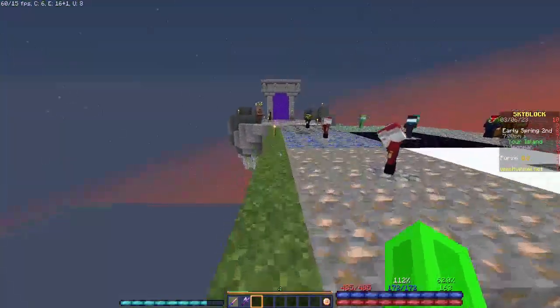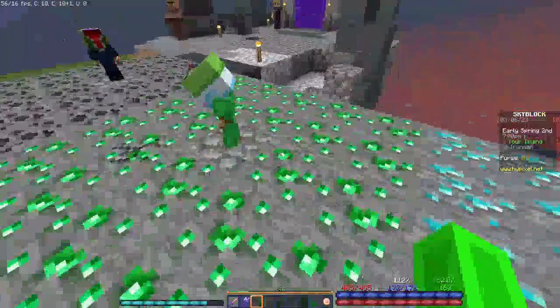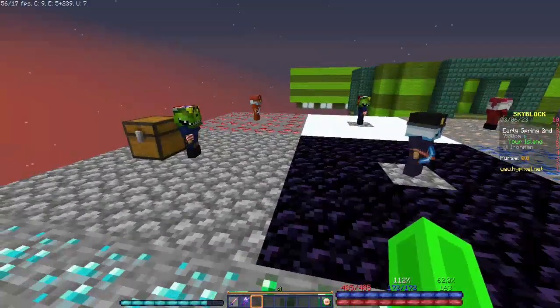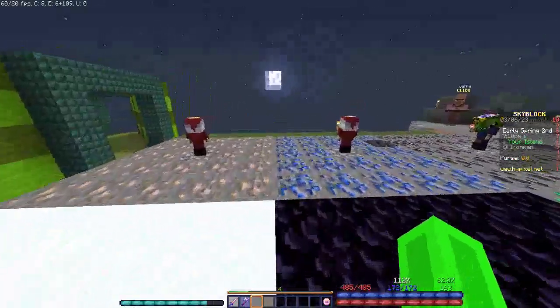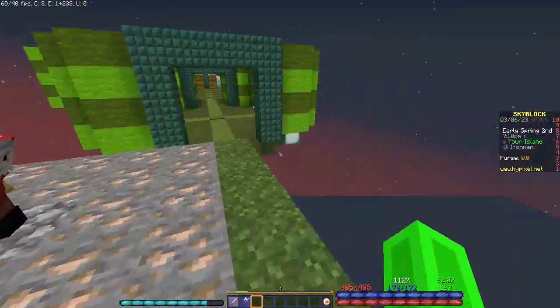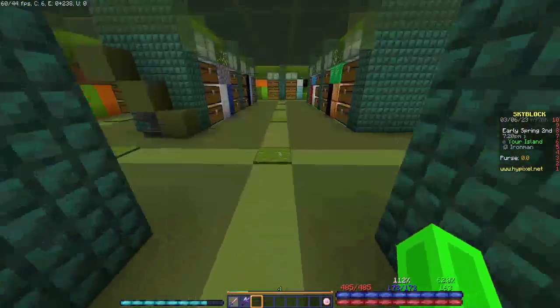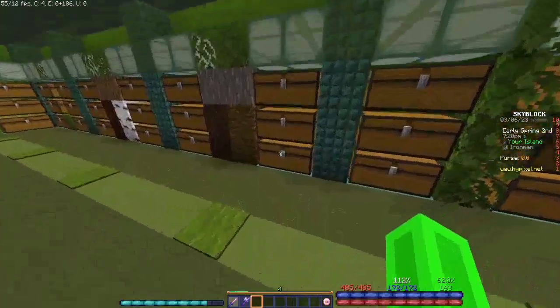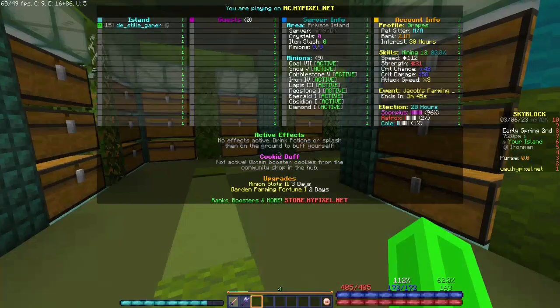We have a new obsidian minion, emerald minion, a diamond minion, and also a retino minion now placed down. So that's pretty good. I also crafted a bit more minions — sorry there's not gonna be a montage or something — for instance jungle minion, acacia, yada yada yada, I have them.